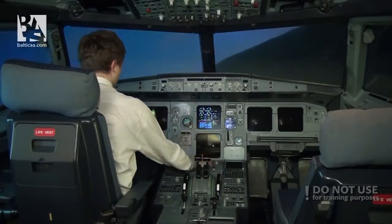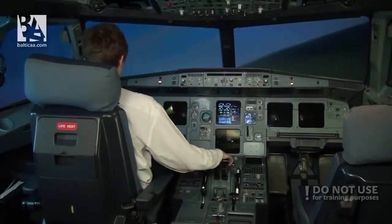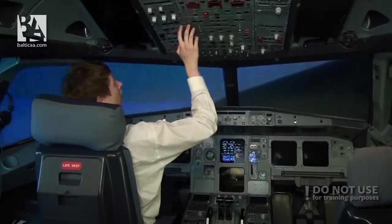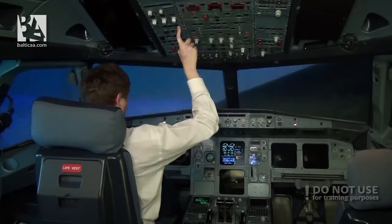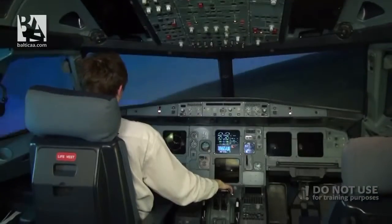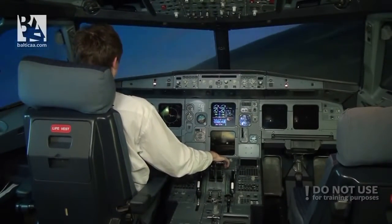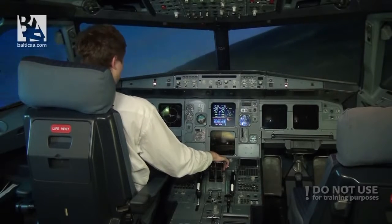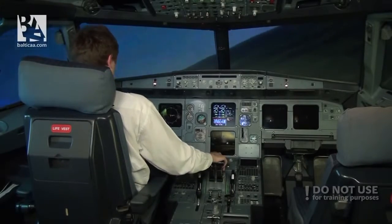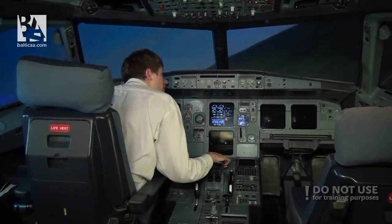As per the ECAM: engine mode selector ignition, thrust levers idle, FAC1 off and on — this is the flight computer. And manual on for the ram air turbine. Now we are maintaining a little bit less than 160 knots — I would like a little bit more, so I will increase my rate of descent. And we look for the runway.